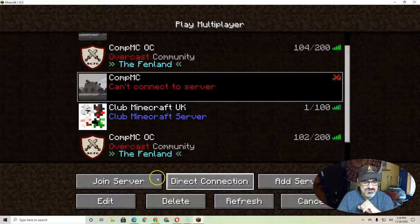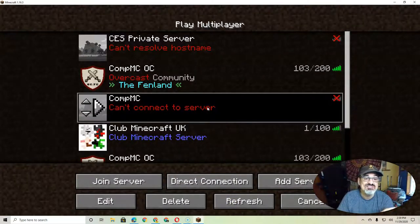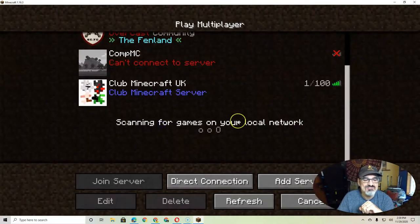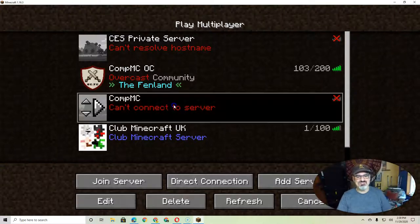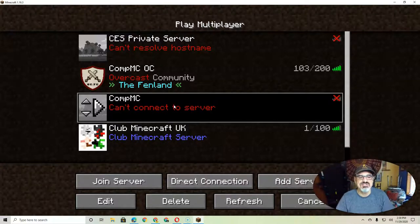If the CompMCoc server doesn't load, refresh your connection and that usually solves it. If it doesn't, then there's a problem. Also, the CompMCoc server only works when you've got a minimum of five people, because that's the only way you can launch a game. If you don't have enough people, it'll never start.